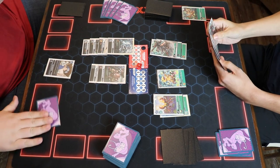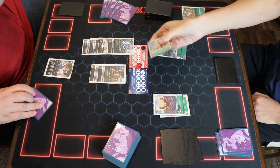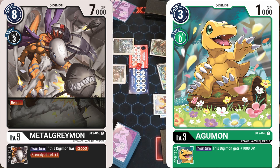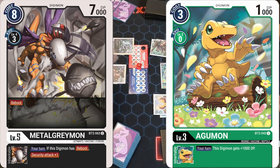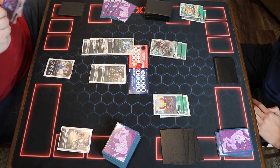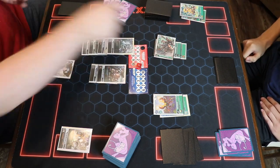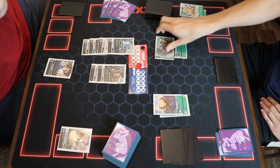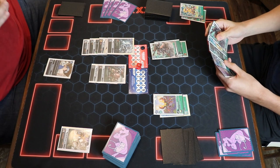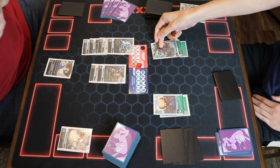Hagurumon swings at the stack. You can hit my stack — that's fine. This will die. Trying to play some mental games there. Hagurumon dies once he hits that Metal Greymon in the stack. You do not have a tamer, so you cannot swing at my active. Oh yeah, you need a tamer to do that. I was speaking from memory but I forgot that part — pretty big part of the card. I will attack stack.